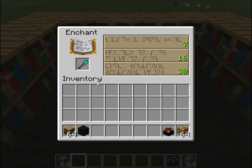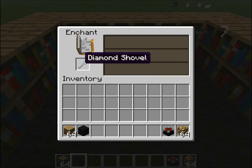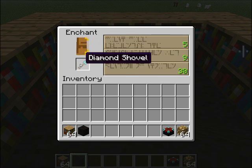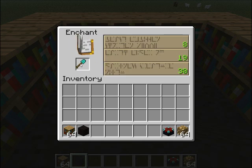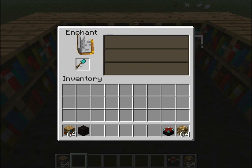I am in 1.3.2, and in 1.3 and up, all of the enchantments have a maximum of 30. So we can choose this one and you'll get a level 30 enchantment. Level 30 is the top, and so we can obviously tell from how many 30s I'm getting that I have the maximum amount of bookshelves around it.